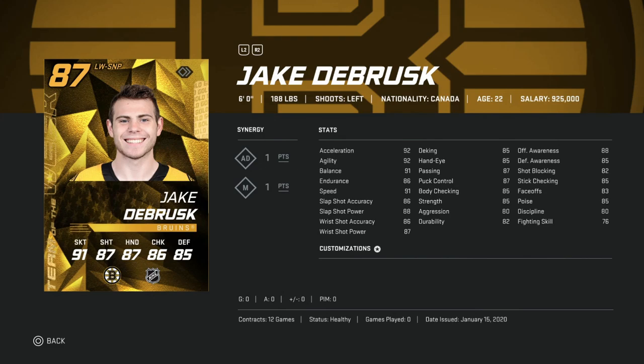Next, we've got the 6'1" 88, Jake DeBrusk at 87 overall. We're kind of at the stage of the game where 99 skating is the norm, or at least 96-97, so low 90s for speed just doesn't cut it. His shot is in the mid-80s at 86 accuracy, 88 power, and hand stats are all around 85 as well. The Team of the Decade cards offer better upgrades than this, so for a free-to-play team this would be a hard sell.